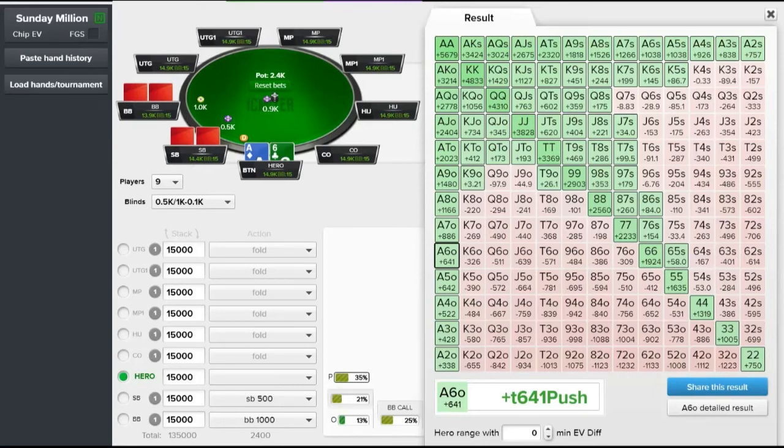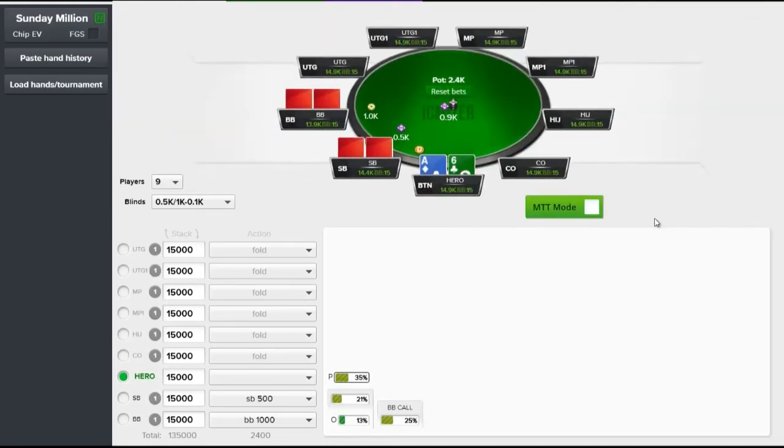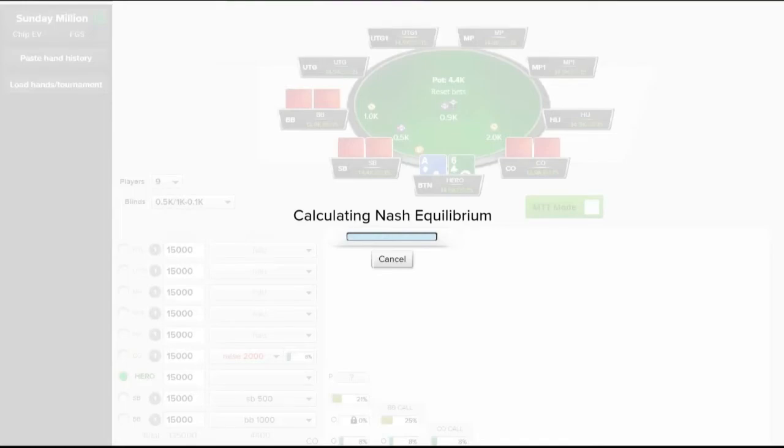Those hands have a lot of playability and are very live against the calling range. Let's see how this changes when we get to the second point: if someone has put in a raise, you can jam for 20 blinds or less even without an ante. To do that, we'll have the player to our right min-raise, and the question is: what can we shove? Let's take a look at that now.